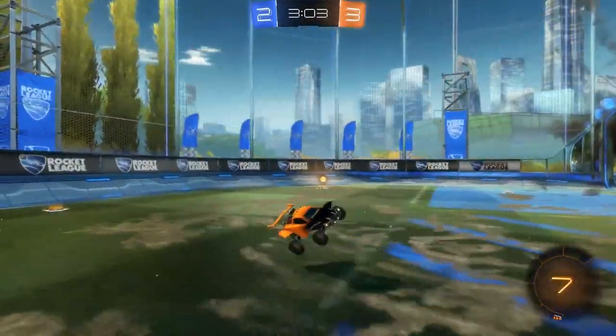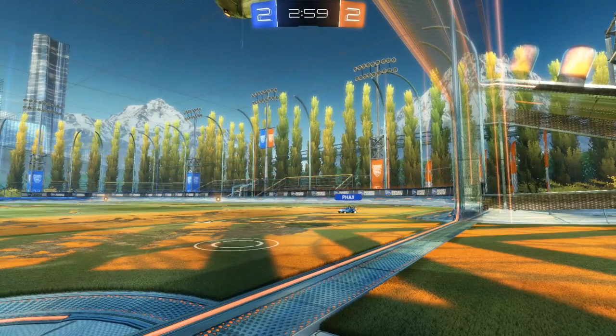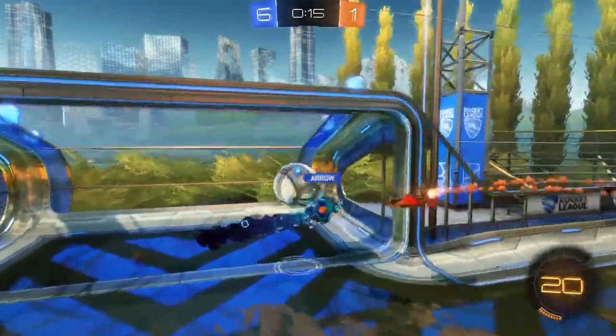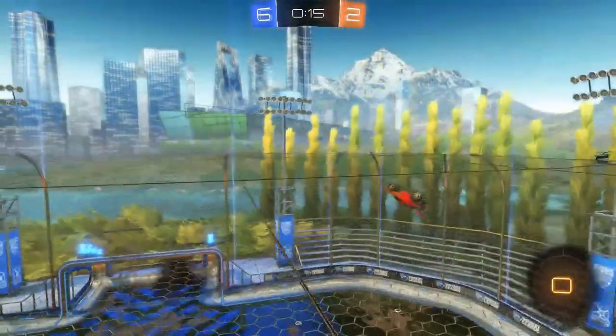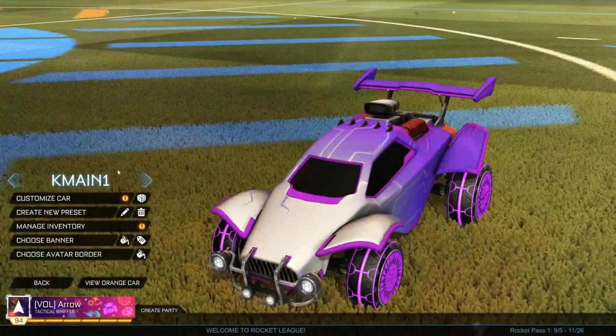I've made three different car designs — six different colour combinations — a white one, a dark one, and a mid-range. Obviously you can do whatever you want with these, but these are some suggestions. If you wanted to get this decal in your inventory, let's start off with car number one.